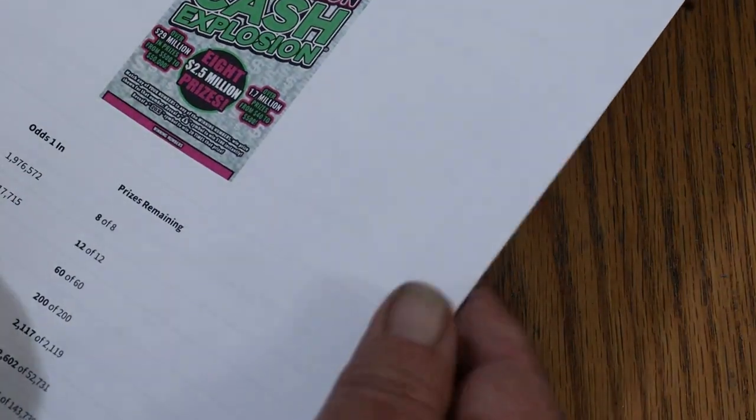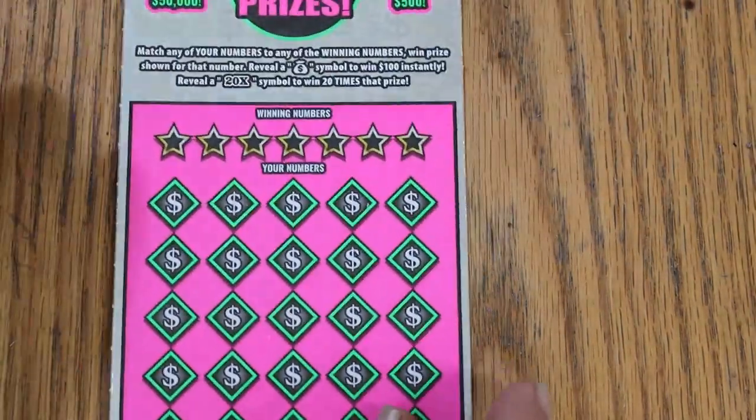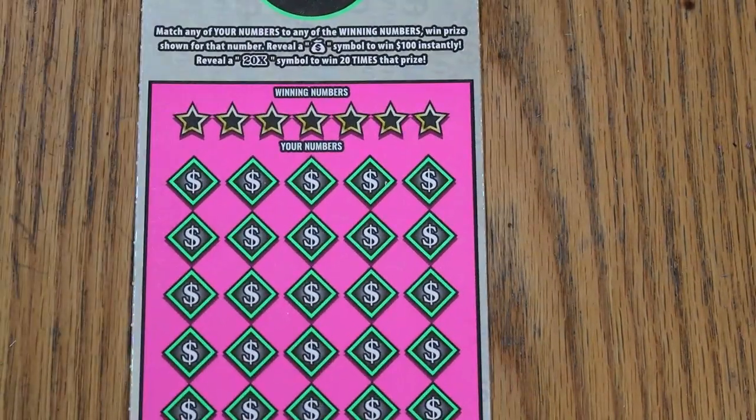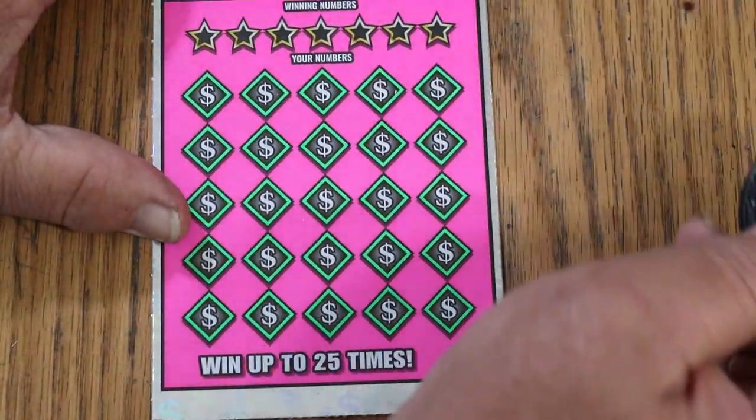The $20 prize — just for kicks and giggles — and the $40 prize odds are $25 to 1. Alright. A couple of changes here that I didn't expect. The font on the 20 times symbol is one of them.